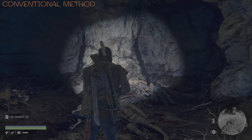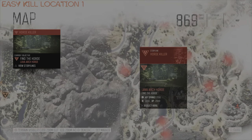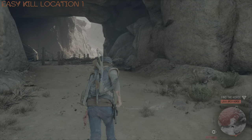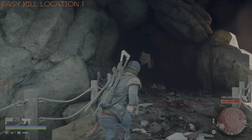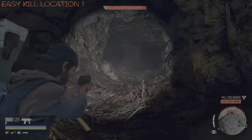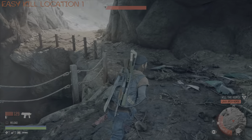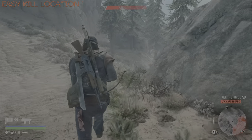Right, this is the next method — Easy Kill Location number one. It's also located very close to their daytime location, and the beauty of this method is that you don't require any of your resources whatsoever. I just make sure to enter the cave entrance and take out a few of them as they're running out. When they're coming out of the cave they're very heavily bunched, giving you a chance to take out quite a number of them very quickly, easily, and safely.